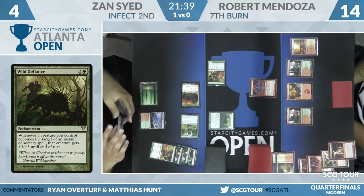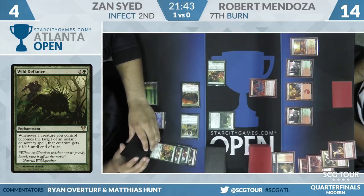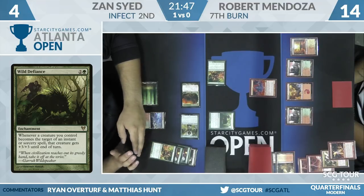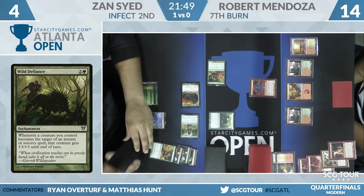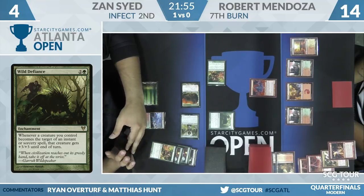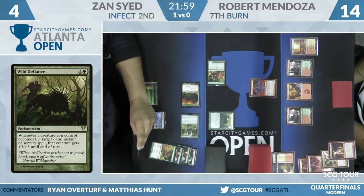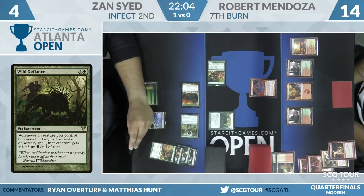What happens if Robert just says no blocks? Zan can't get to ten poison here, can he? Not in a way that does not cause the Lavamancer to go upstairs and win the game. If he has Become Immense — just one Become Immense, does it? Maybe with Become Immense. I don't know that Robert can beat Become Immense anymore now that Wild Defiance is in play — the Lavamancer doesn't do it.